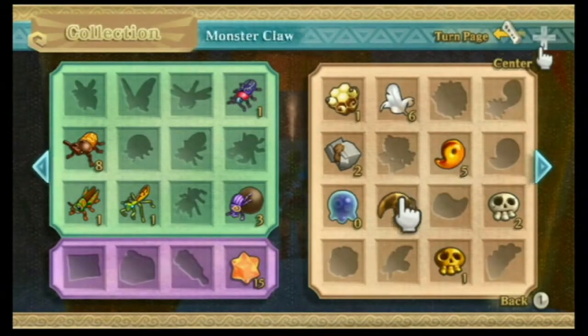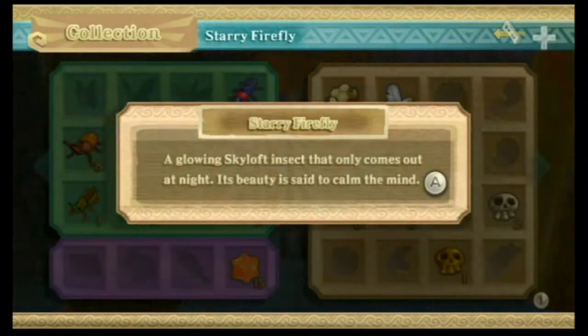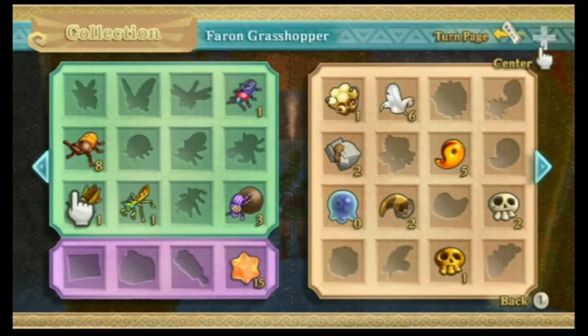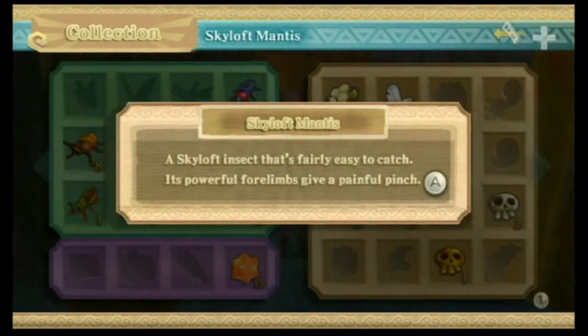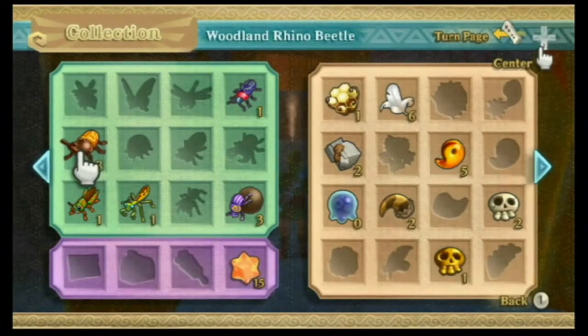And I got an Ornamental Skull. I also gathered some other bugs. I got the Starry Firefly — I got it in the Waterfall Cave using the Bugnet. You can also get these in Skyloft at night. I got a Farron Grasshopper, which you can get in Farron Woods. A Skyloft Mantis, which I also got in the Waterfall Cave. And a couple more Woodland Rhino Beetles.